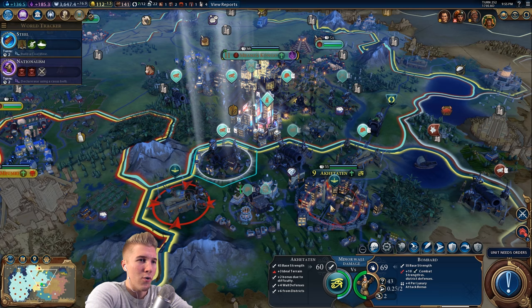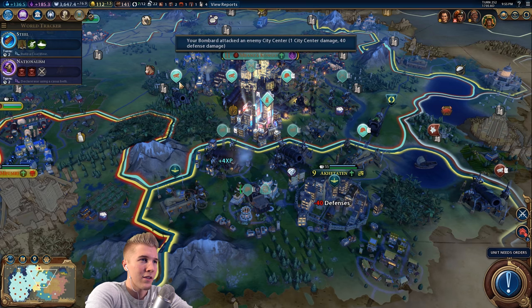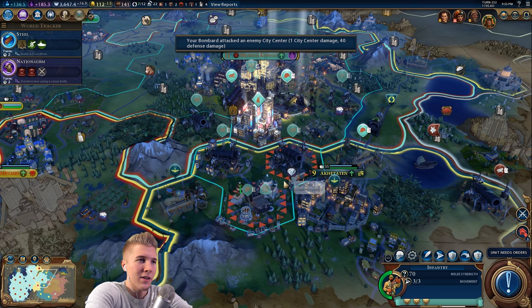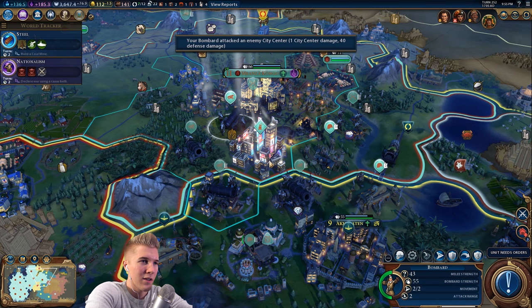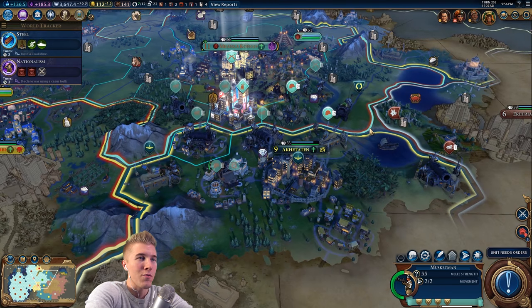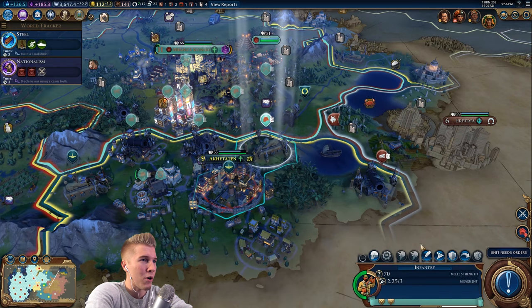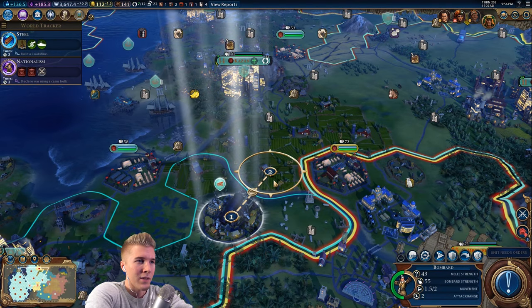I can attack from the hill — I'm just going to attack the city. We've got units coming. I'm going to upgrade this guy eventually. I've got a few musket men that are just going to chill in the back and heal up. There are a few bombards I won't be able to send to the front lines immediately either, so they can upgrade to artillery whenever we get that technology. I've got another bombard, which I don't really need, but I can split my forces into two if I need to.